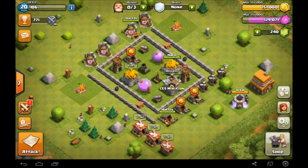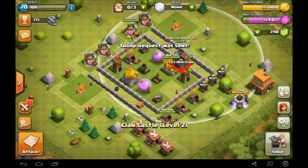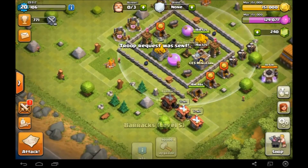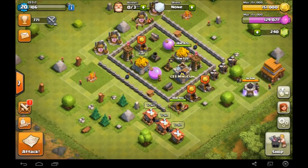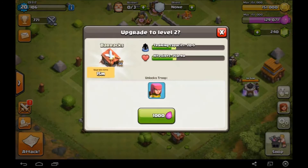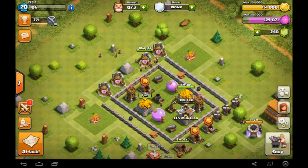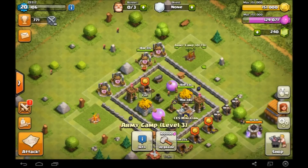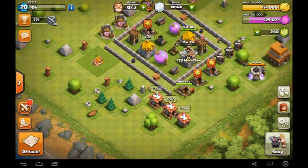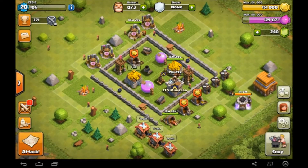My plan right now is air defence, and a barrack — I don't know which one, level 5 going to 6, or level 1 going to 2. I might do level 1 going to 2, and then once that's done in 15 minutes I'll do the barracks to level 6. I also want to do an army camp eventually. I think a barracks is a good idea to get that balloon, and hopefully next town hall level we'll get the wizard, or we can do the wizard this town hall level — I'm not really sure. I'm just going to wait a little bit longer and then I'll build some stuff.